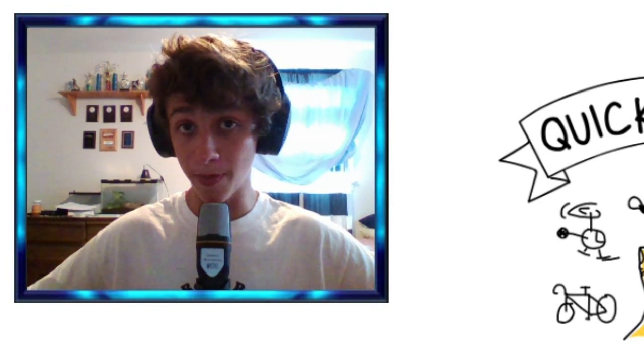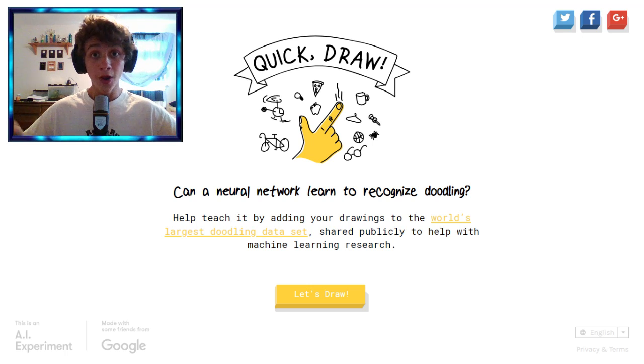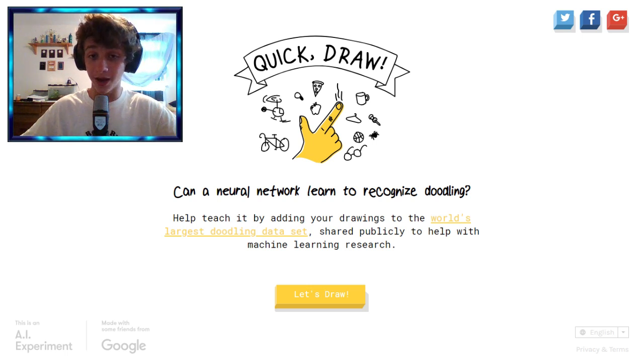Do you have super smart, super power AI robots that can literally detect anything you do? Well, welcome to Google Quick Draw, because this Google robot can apparently detect what I'm drawing. So we're gonna try this out.